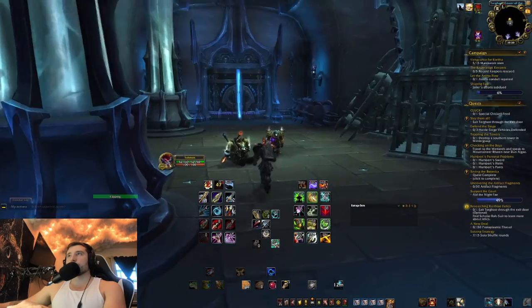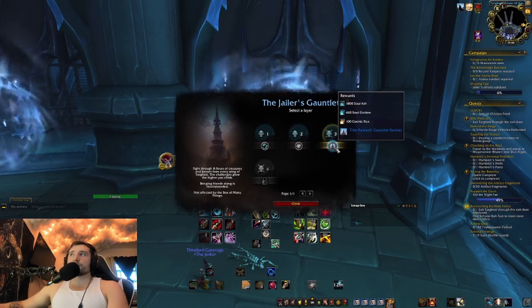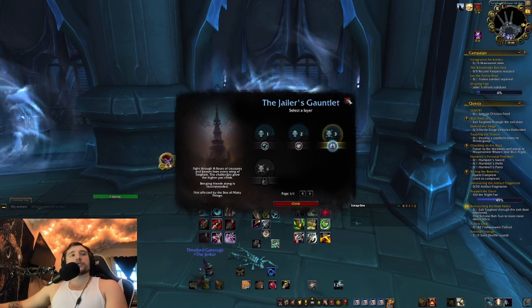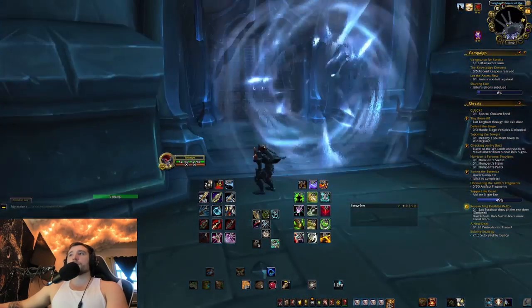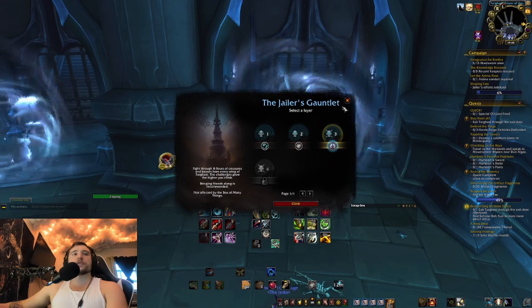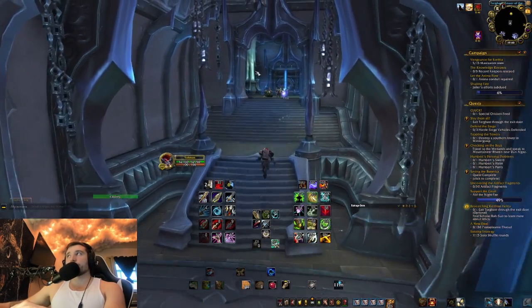Coming out of the Rune Carver, if you were to port in here and keep going straight, that's Torghast. Torghast is a good way to get soul ash, soul cinders, and cosmic flux — which is what you're going to need for your legendaries. I wouldn't do it just for cosmic flux though, because killing rares in Zereth Mortis is a lot faster. I already have my two legendaries on this character, so I don't have to worry about that.